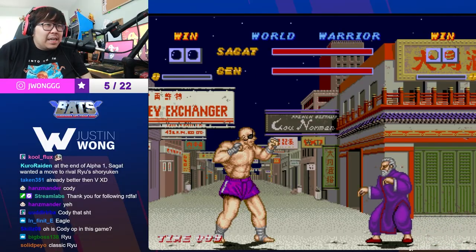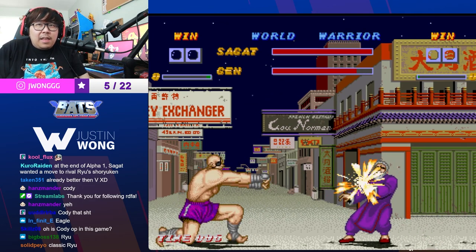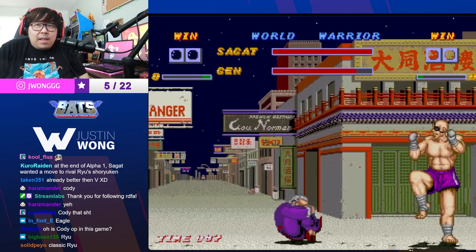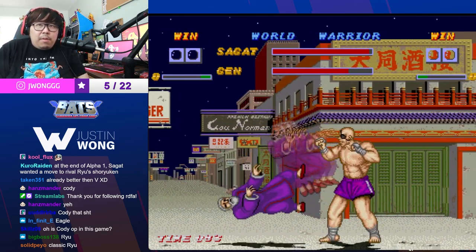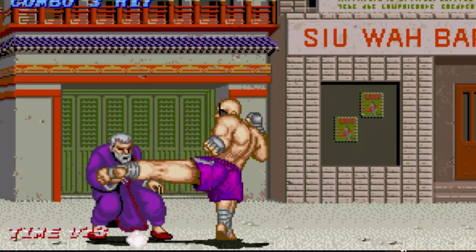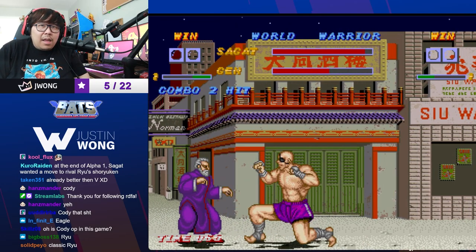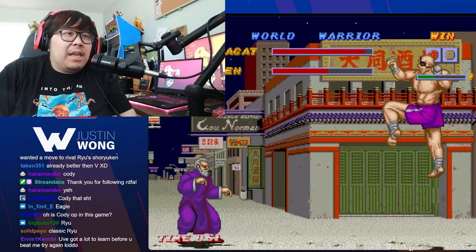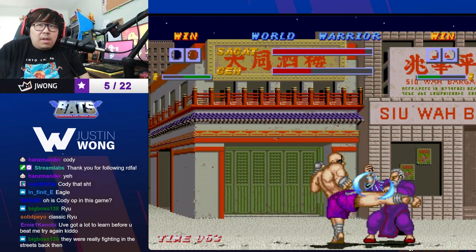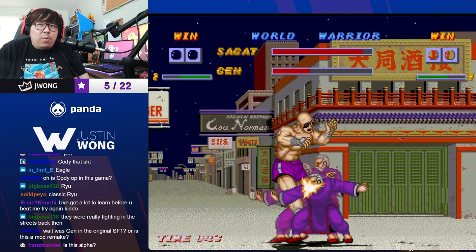I feel like Cody is a cheat option, so let's play Sagat. Oh, that goes through — oh you got air block? No! You see that? Bro, Sagat is cheap. This was the original Street Fighter 1.